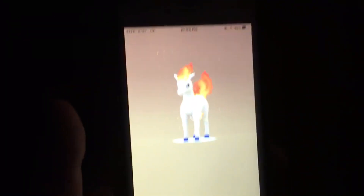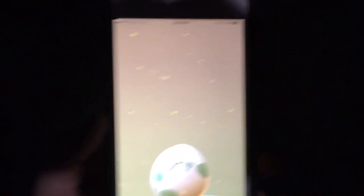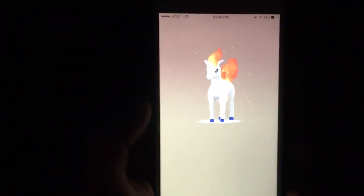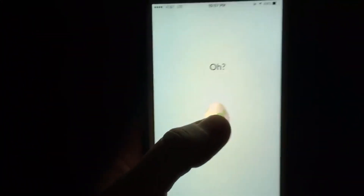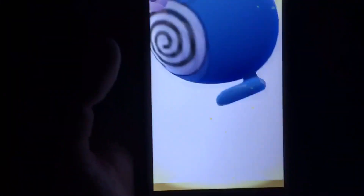I actually need eggs — or candy. 779 CP — another egg! This is so lit! I actually think that was my strongest Pokemon right there. Another one — 619 — we're gonna be able to evolve them in a second. A third one. I actually need Slowpoke candy so I think I could evolve my Slowpoke now.